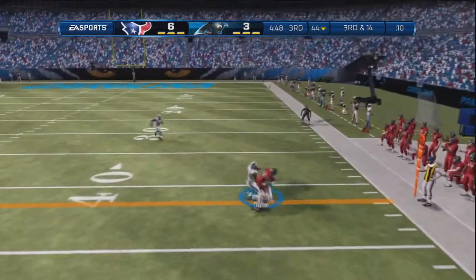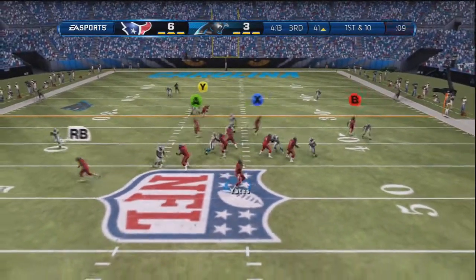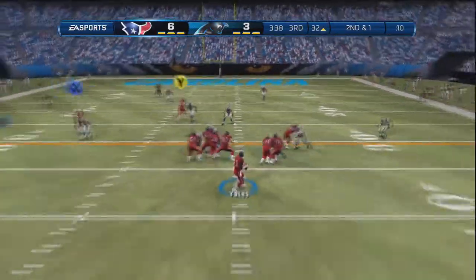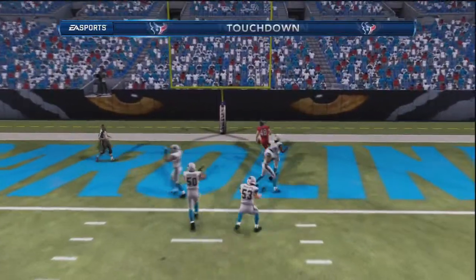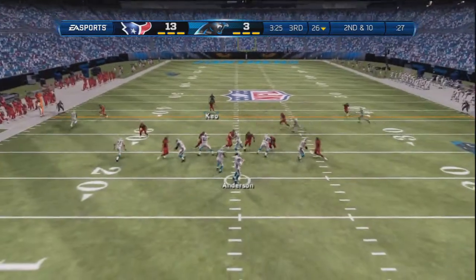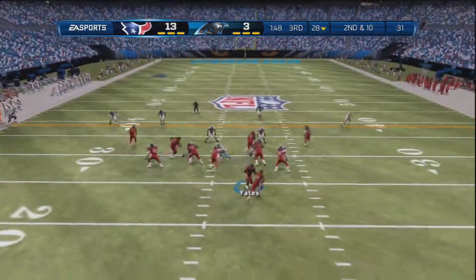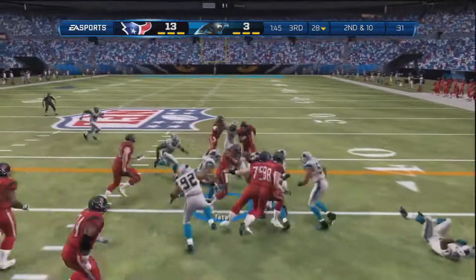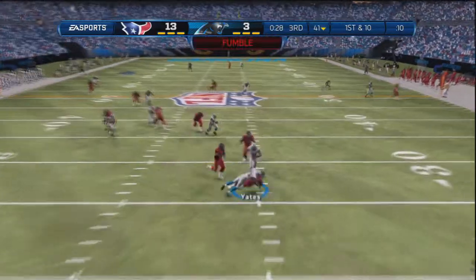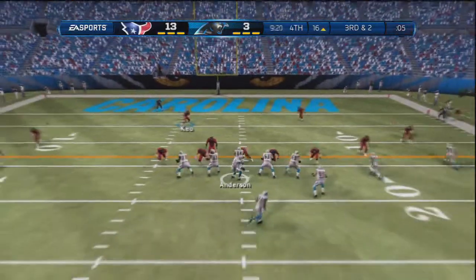3rd and 4 — or was that 3rd and 14? — I get a nice little play by my wheel route on my halfback Tate. I love that play. If any of you watch Mr. Golden Sports, that's one of his plays in his Jacksonville scheme, which is a pretty good scheme if you haven't checked it out. Then on 2nd and 1 with play action, I throw a nice touchdown pass to my tight end — he was pretty wide open. So now they go 3-and-out again and I start breaking tackles with Tate. But I get sacked and fumble the ball, and they recover pretty close to the red zone. So I'm up 13-3 at this point.